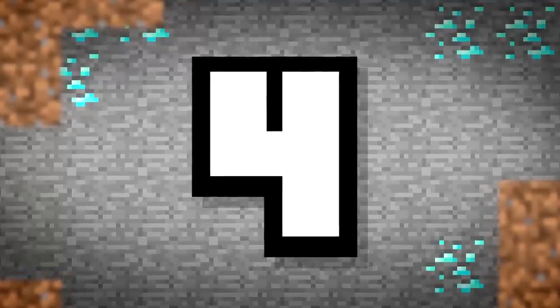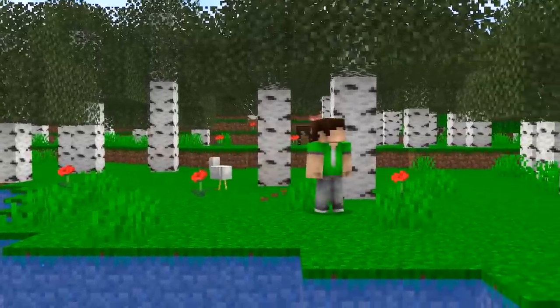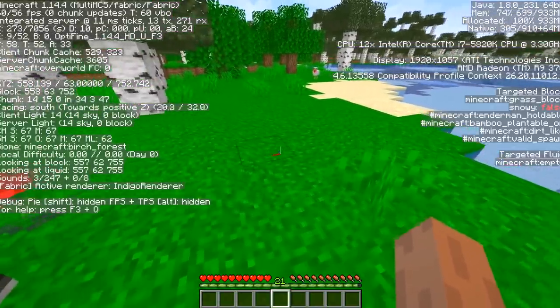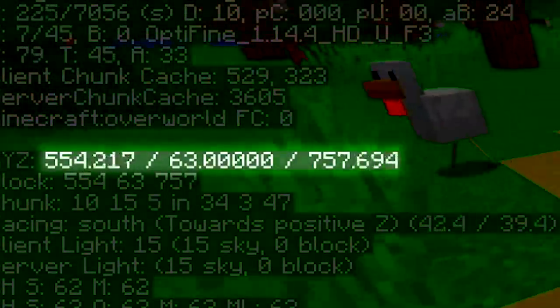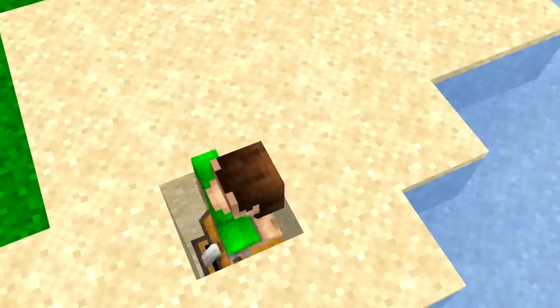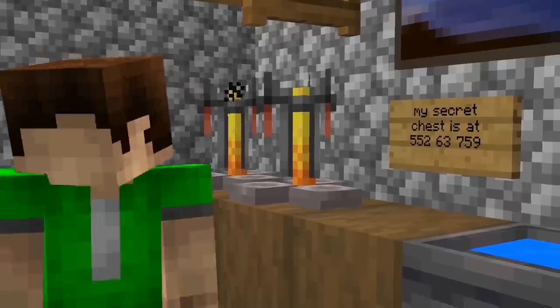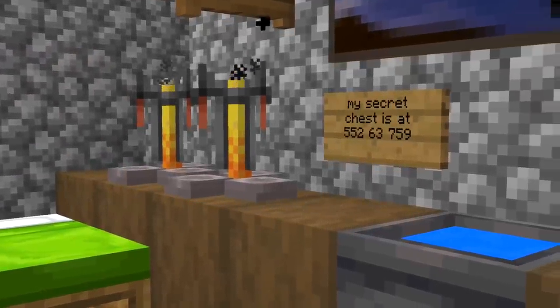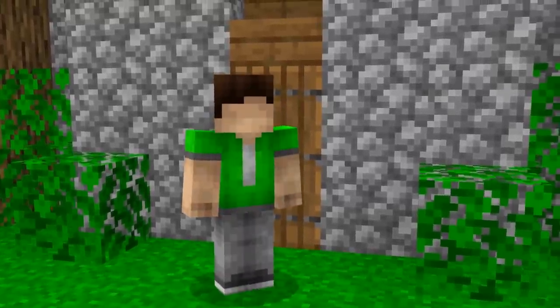Number 4 is for all you number-files out there. Pressing F3 will open a menu that displays your coordinates, precise to the exact block you're standing on. Find a random block in the world, dig underneath it, and hide your chest. Make sure to mark down the coordinates somewhere you won't forget. The odds of someone digging down directly in that spot are next to none, and only you will have those golden numbers.